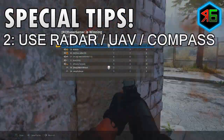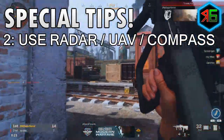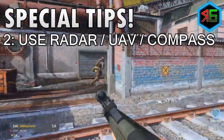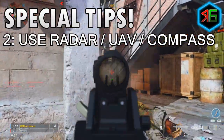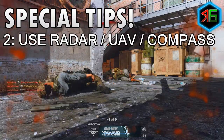Secondly, make sure you're using your personal radar and UAV properly — we'll talk about that later in terms of killstreaks. And if you're playing non-hardcore modes, also check the minimap and the compass. Check all of those to make sure you can see where the enemies are and push yourself towards them.